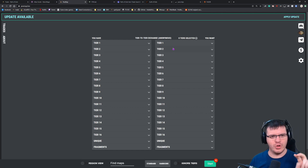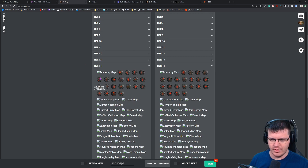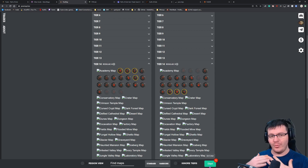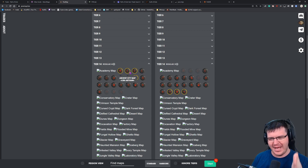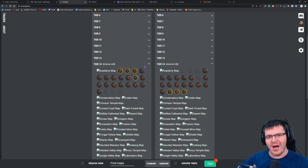POEmap.live is incredibly useful for the first two weeks of a league and then almost useless. It lets you trade maps very quickly and easily — you select the tier you're on, select maps you have on one side, maps you want on the other, hit start, and it live-matches you with other players. The site logs you out after two minutes of inactivity so people are always active. It's a direct map-for-map trade of the same tier, great for filling atlas holes without spending currency. Slows down in week three, almost useless by week four.